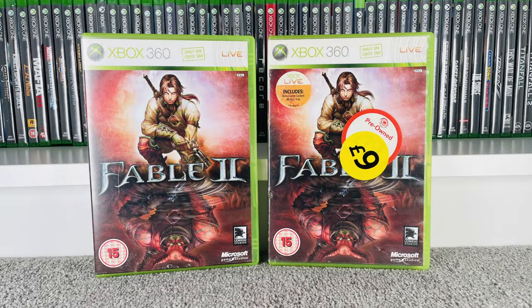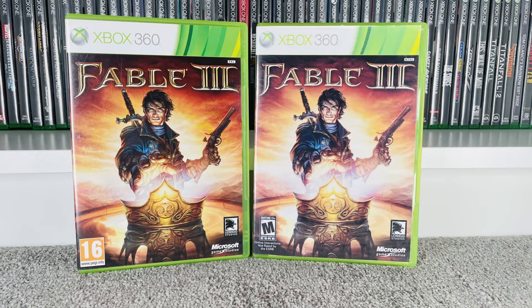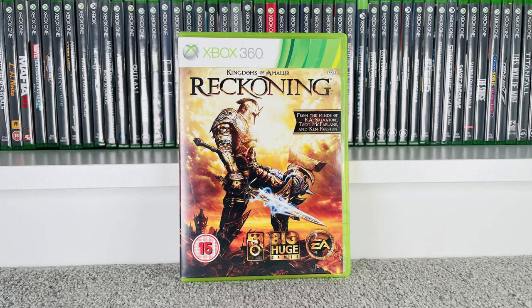We've also got two copies of Fable 2 — goes for £2 at CEX and £4 on eBay. And two copies of Fable 3 — goes for £2 at CEX, £7 on eBay, and trades in for an 80p voucher, so I might look to sell those on eBay to get a couple of pounds extra. Then we've got Kingdoms of Amalur: The Reckoning, a quite recent pickup. Goes for £1 at CEX, £6 on eBay, and trades in for a 1p voucher.